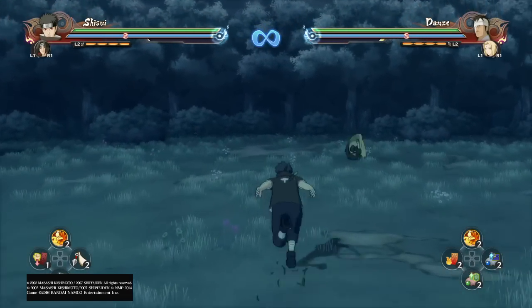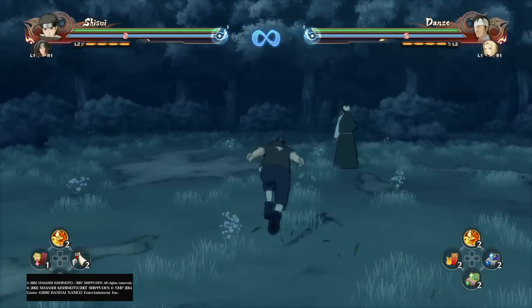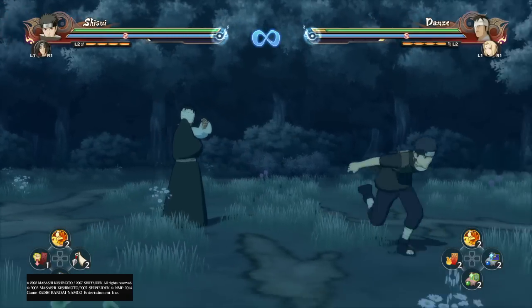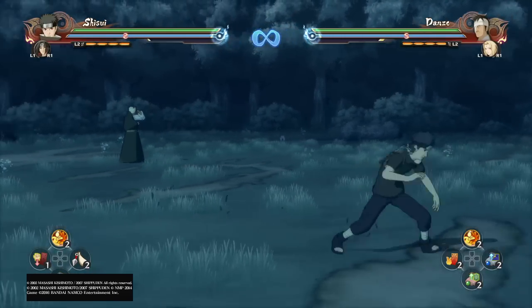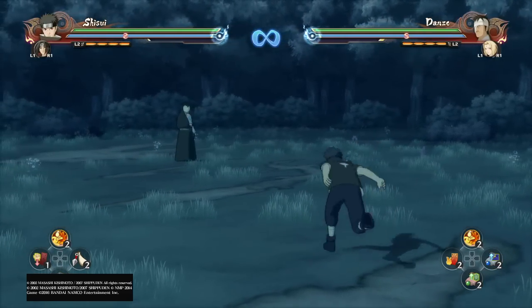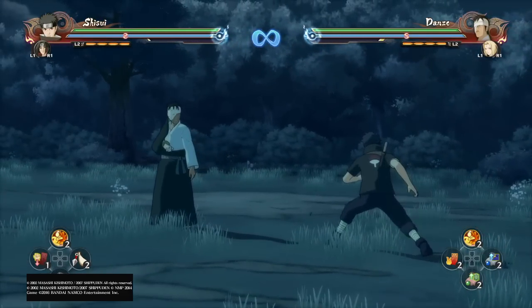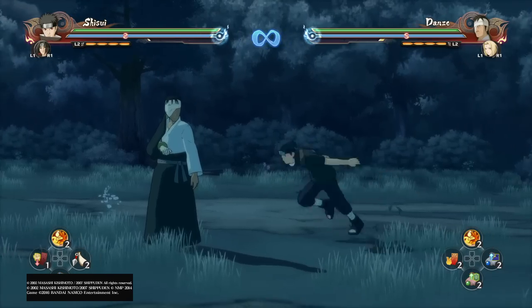I do have Danzu set to block after he gets hit, so any combos that aren't true or would be dropped, he'll block — as you can see, he puts up his guard. So that was his tilt. His tilt's pretty okay. I think it's just a safer way to approach if you don't want to just go in there. But you've got to be careful with enemy assists or supports.